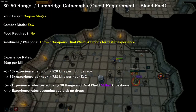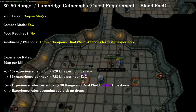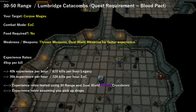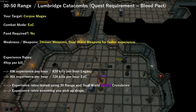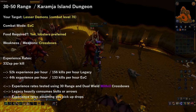For level 30 to 50 range, you can head back into the Lumbridge Catacombs and kill Corpse Mages using Evolution of Combat. While the experience rate here is lower than other options in this section, I suggest killing these as they drop Feathers, Bones, Amulets of Defence, and other items that are very beneficial in free-to-play.